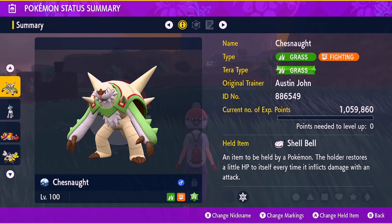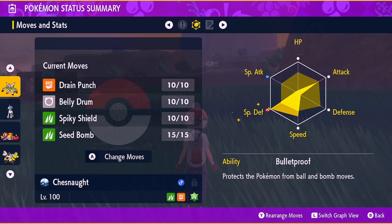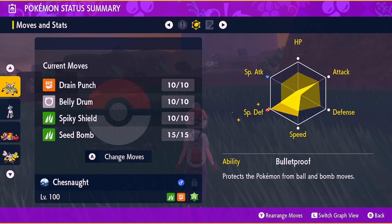If you did the Mightiest Mark one, that's fantastic because it's already going to have its hidden ability Bulletproof and six perfect flawless IVs. We're going to be using a Shell Bell, which makes it so that when we do damage we get health back. Effort values are very unique and very important — first, you're going to do max Special Defense and give it a Careful nature via a mint, which increases Special Defense at the cost of Special Attack.